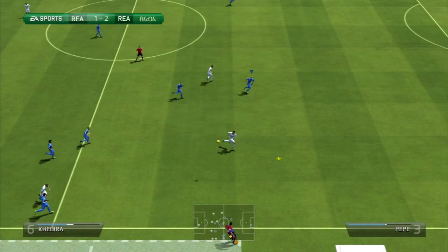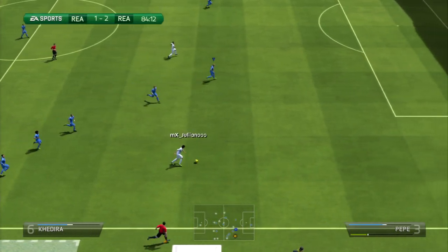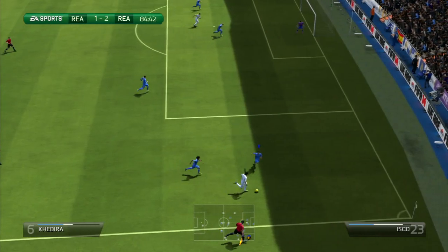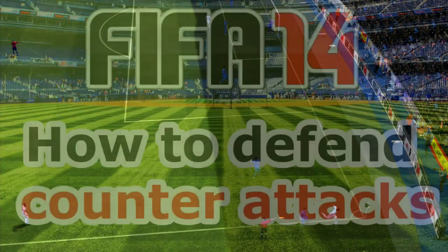This brings me to the 3rd and final situation, where I will show you how important it is to give the opponent the sideline. Here I make sure to cover the center and force my opponent to run to the sideline because it will be much easier for me to close him down there. As you can see, your defenders will get in perfect positions if you give them some time to come back in defense. You will only be able to do that if you stall your opponent by going back with the defender that you have selected.